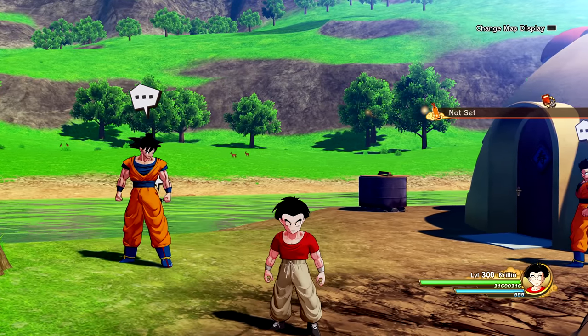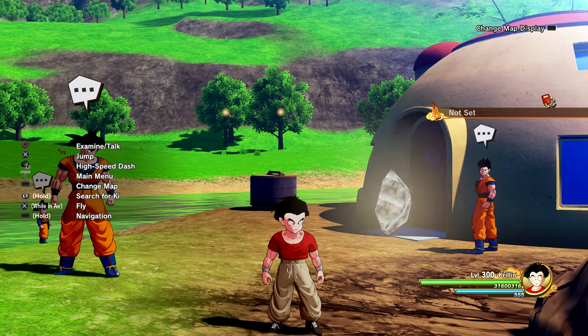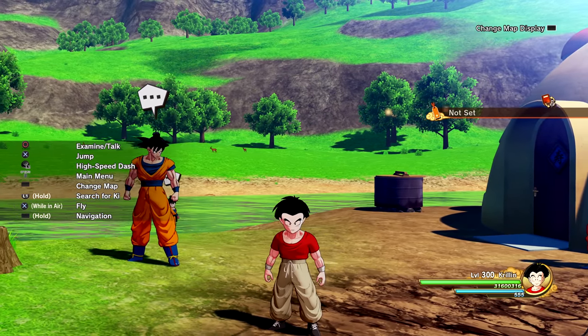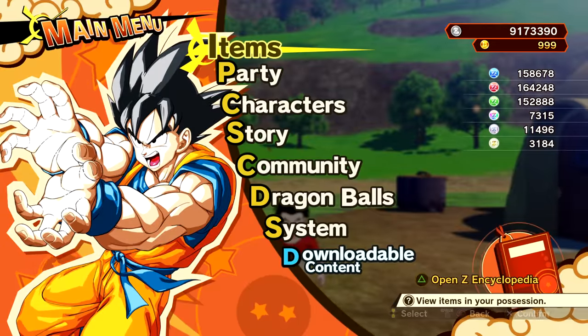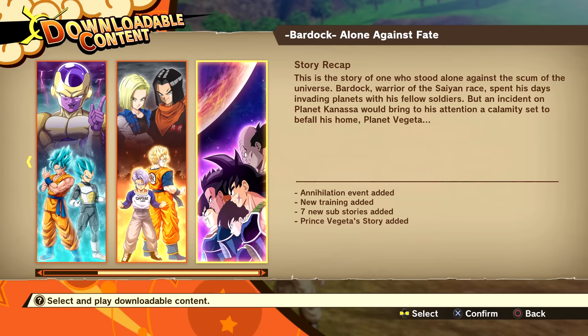Alright you guys, welcome back to some more Dragon Ball Z Kakarot. The fourth DLC pack just dropped: Bardock Alone Against Fates. Today we're going to be playing it for the very first time — I'm excited for this. Make sure to drop a like, I'll greatly appreciate it. And let's hop straight into it. Bardock Alone Against Fates is now available.